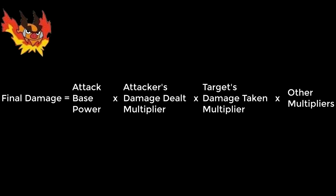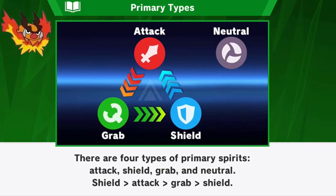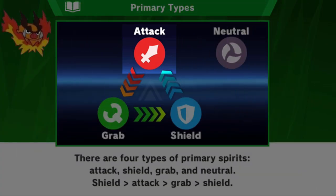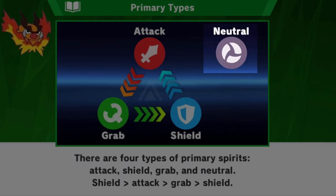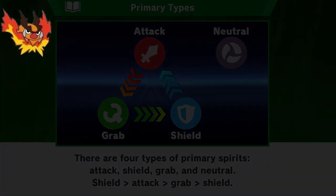So, this is a pretty good start. We now know how to calculate the damage dealt based on spirits. But as you probably know, there is a certain mechanic in the game called the spirit type advantage. Primary spirits, which are the ones that actually have stats, are divided in four types: attack type, defense type, grab type, and neutral type. Or as I call them: red, blue, green, and colorless. It's much easier this way for me.